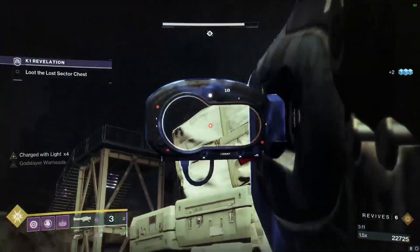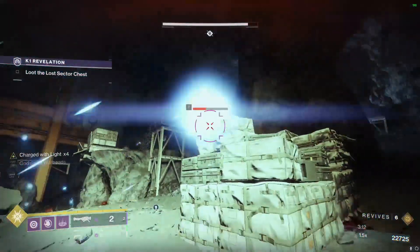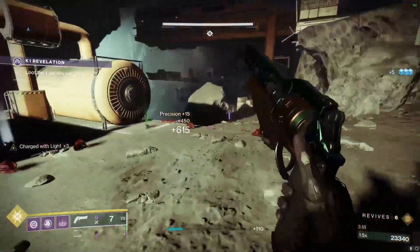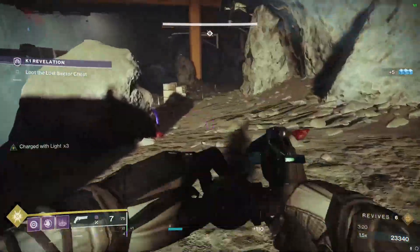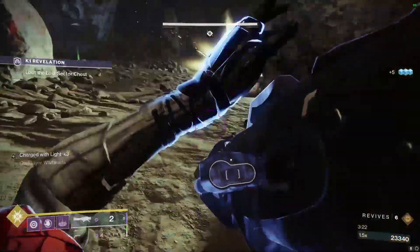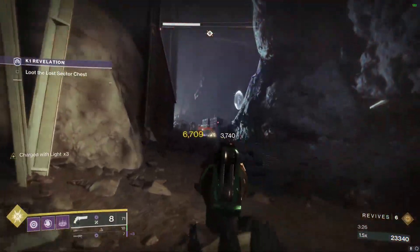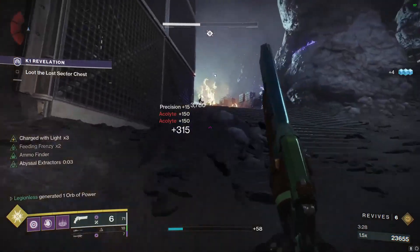Since we have a bunch of rocket ammo on the ground, I'm just going to use a rocket to kill the knight — and we can shoot through its shield with the anti-barrier mod. Grab this ammo and we're just going to keep moving forward killing the enemies that we can.